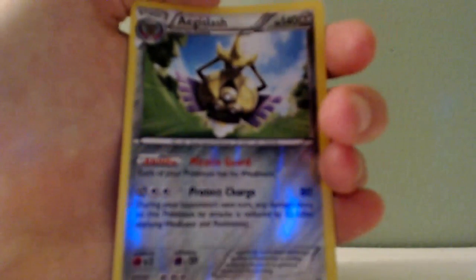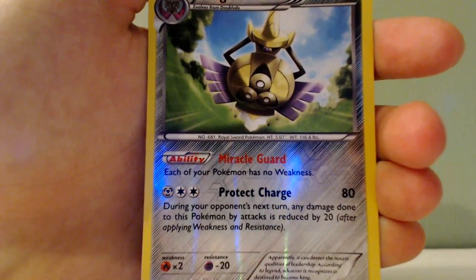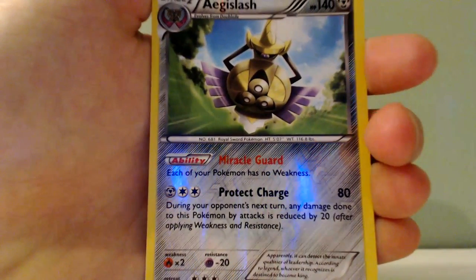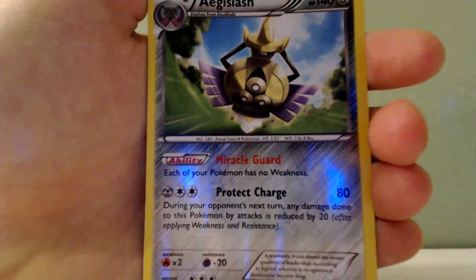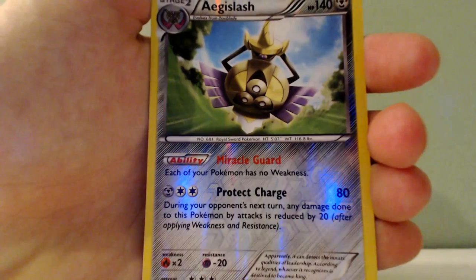Next card is going to be Aegislash. He has an ability called Miracle Guard — I don't really like that art, but it's just me. He has an ability called Miracle Guard, and an attack called Protect Charge. He's just all in all a pretty good, cool Pokemon.